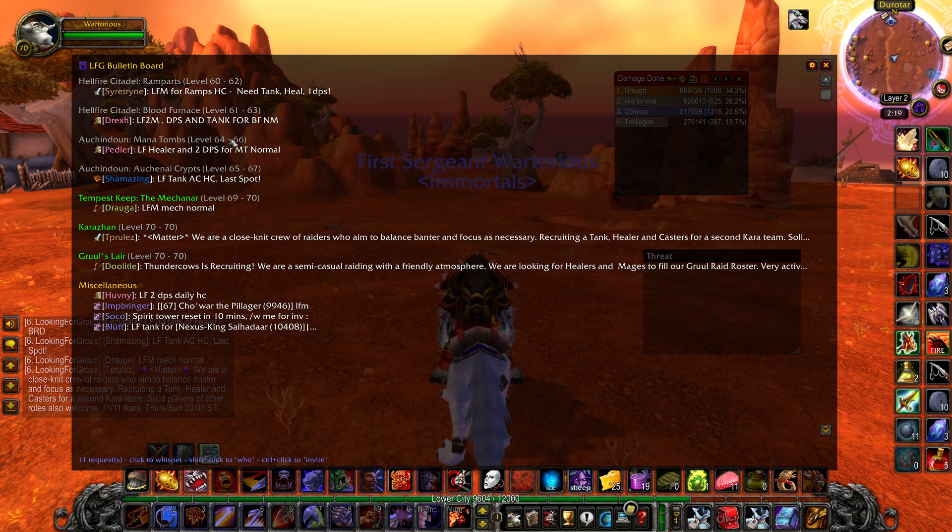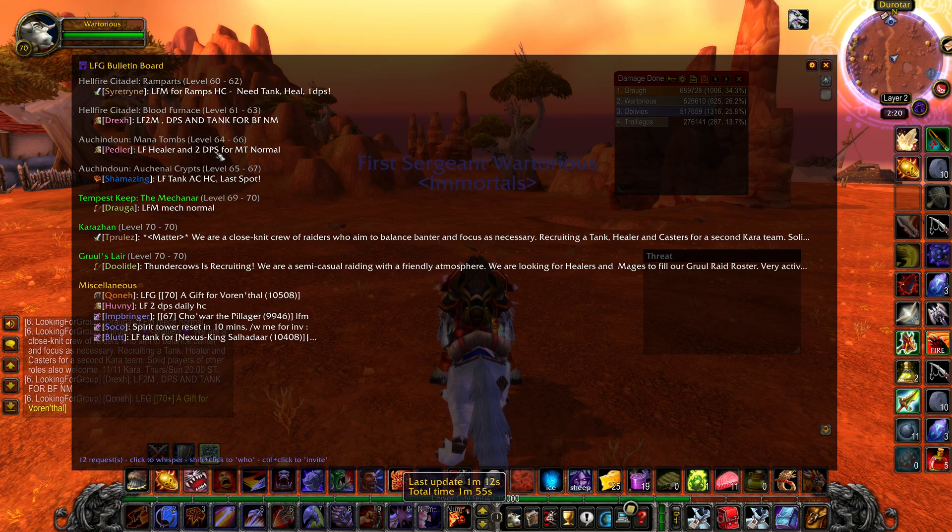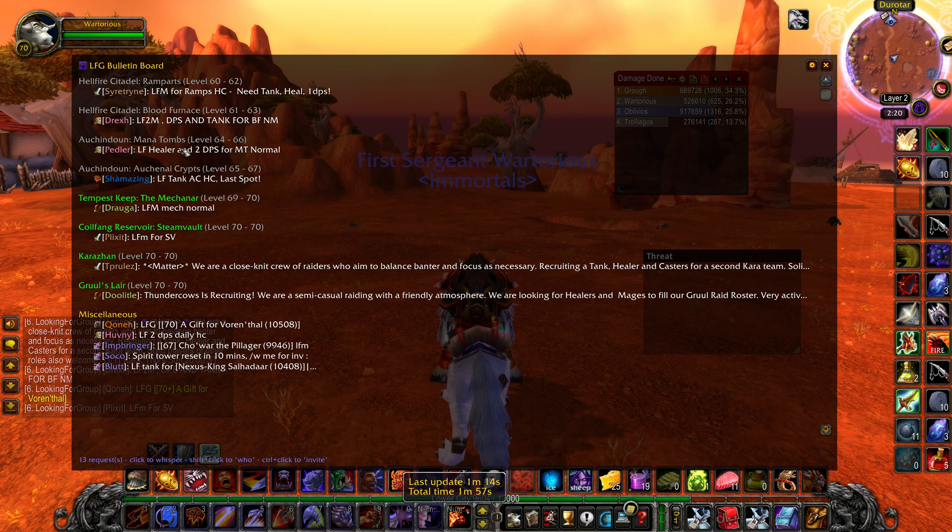For example, if you don't know what Ramps is, it will tell you it's Hellfire Ramparts. There's also a group for Blood Furnace — they're looking for two people, a DPS and a tank. There's also Mana Tombs, which actually sounds quite good. I actually need Mana Tombs. It looks like they've got a tank, so I could go do Mana Tombs actually.